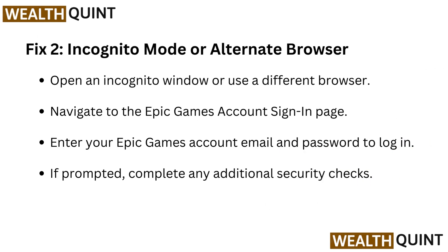Fix two: Incognito mode or alternate browser. Open an incognito window or use a different browser, then navigate to the Epic Games account sign-in page. Enter your Epic Games account email and password to log in. If prompted, complete any additional security checks.